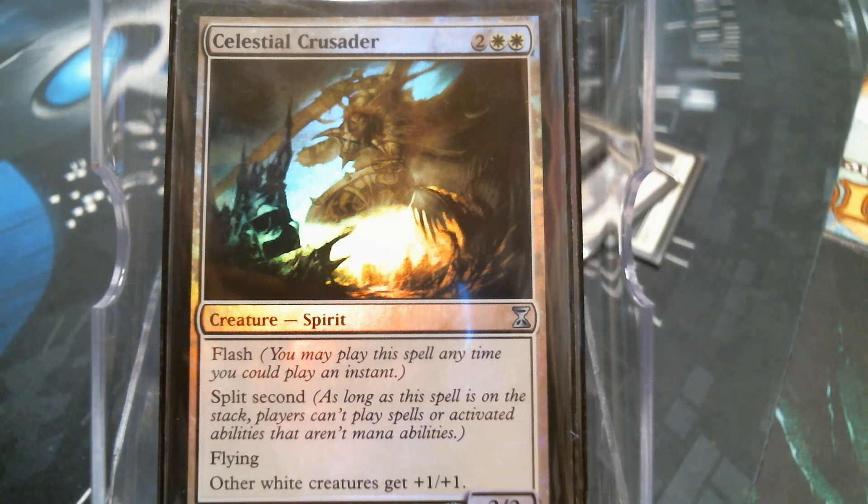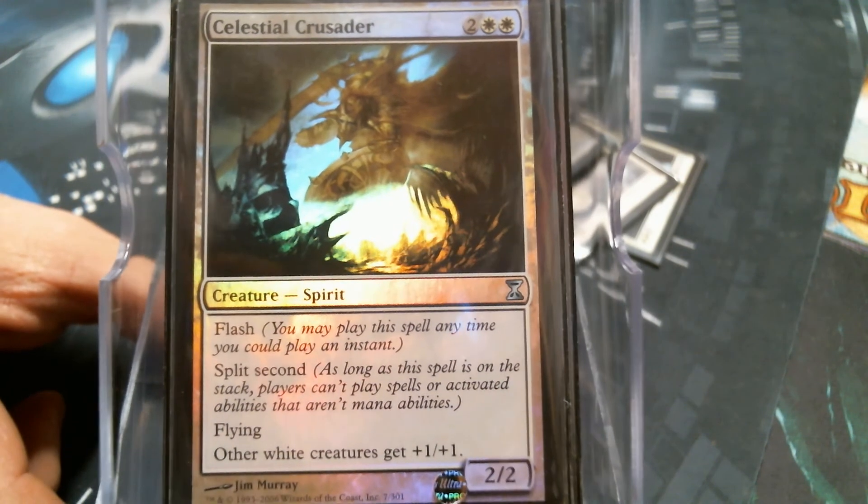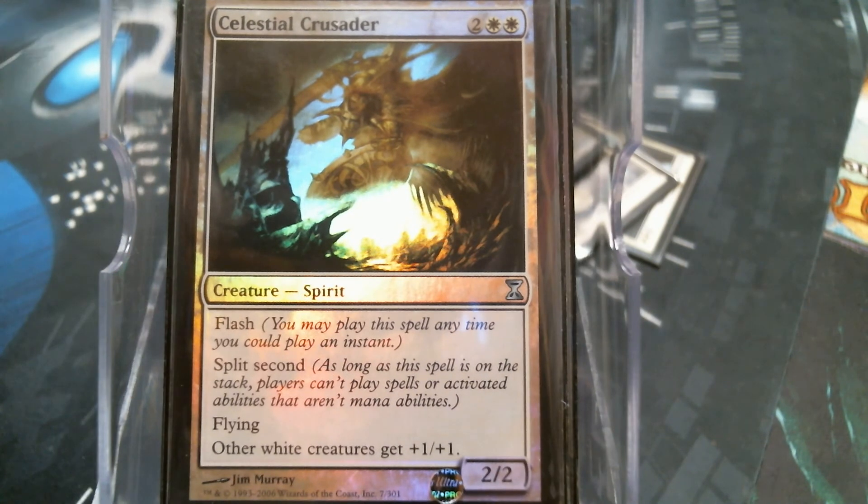Celestial Crusader is in here only because I do not have another Skull Clamp. The Intangible Virtue and the Celestial Crusader would come out with the Skull Clamp, but I'm all out of Skull Clamps. I don't know how - they've been printed in like all but one Commander set. Celestial Crusader doesn't do close to the same thing, but it does pump your team and it flies. It is a good card, but I would rather have the card draw.